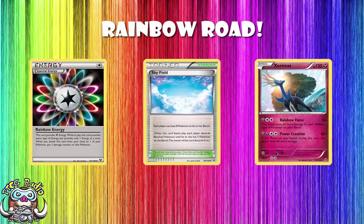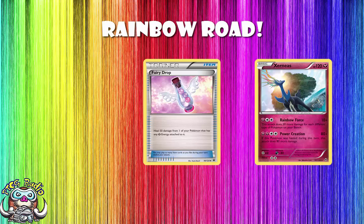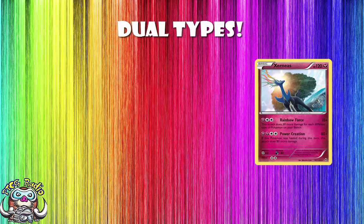So we're going to look at just using Rainbow Force. Power Creation does 160 for 4 energy if you were healed the previous turn — it's fine but expensive, although there is Fairy Drop which will heal 50 damage from a Pokemon with Fairy Energy attached. But what's different is that in the latest expansion, Steam Siege, we got dual-type Pokemon back. That means each of these Pokemon counts as two types, which means each dual-type Pokemon on the bench will add 60 damage to Xerneas's Rainbow Force attack. Now, ladies and gentlemen, we are rolling.